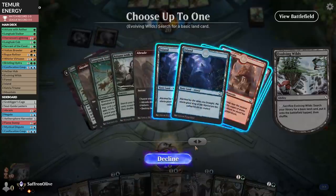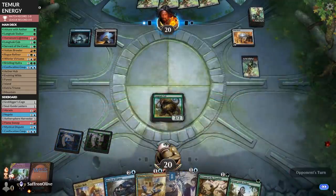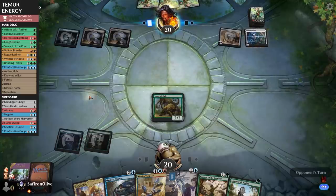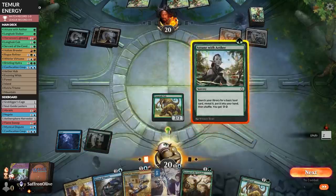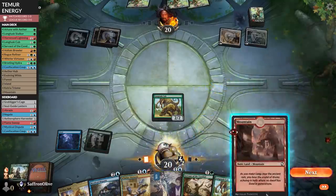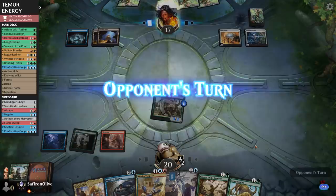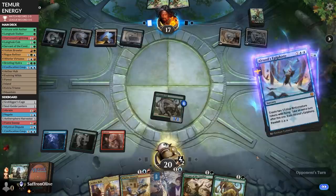We get down Longtusk Cub and hopefully snowball it. Opponent plays more Treasure Vaults — that's a lot of mana — and foretells something. Let's Attune with Aether, get a mountain so we have all our colors, get some energy, play the mountain, and go to combat. It's got to be Elrond's Epiphany that's foretold, so let's Mystical Dispute that.